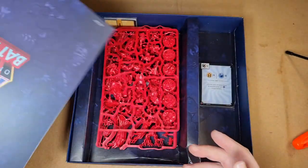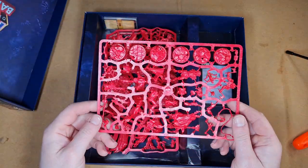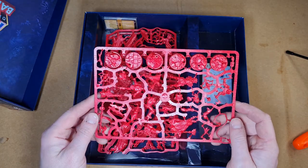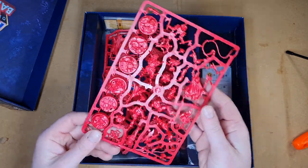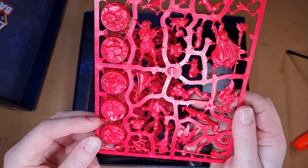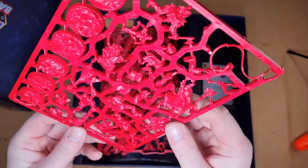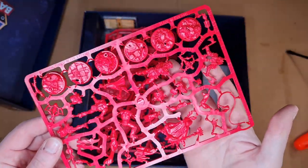Now we're into the miniatures, and these come sculpted in this really vibrant red plastic. I don't know if you can see that on the camera, but this is actually proper Horde red — it is like super red. Miniature-wise they're just phenomenal. Really lovely sculpted bases to put them on. The attention to detail on these is just fantastic.